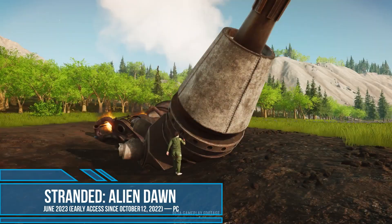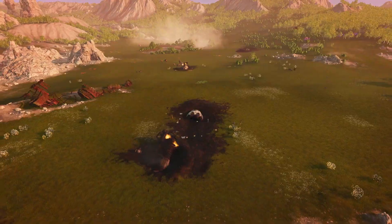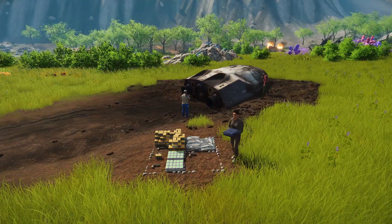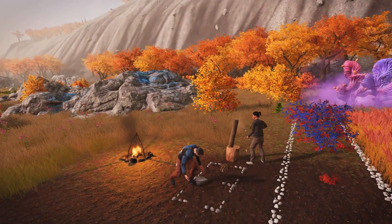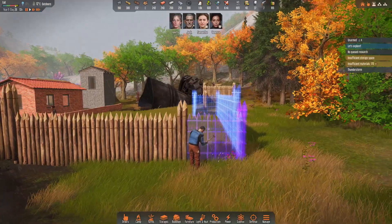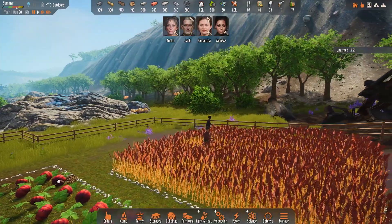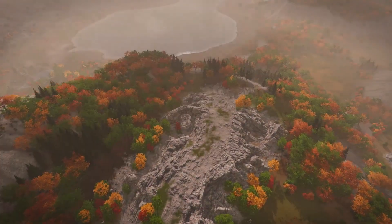Stranded Alien Dawn is a strategy game with survival elements in which you take control of a group of colonists and build a base on an alien planet. It was developed by Haemimont Game Studio, which has among its credits three games in the Tropico series as well as the thematically related Surviving Mars. The game takes you on a journey to a sci-fi universe where a group of colonists scored a hard landing on an alien planet. The fate of each survivor rests in your hands, and it depends only on you how many of the titular alien dawns they manage to see.